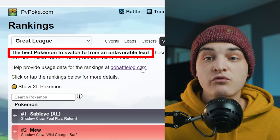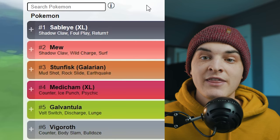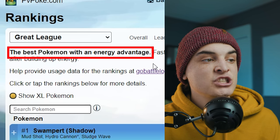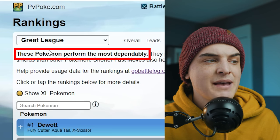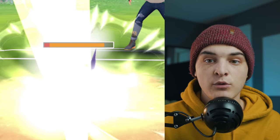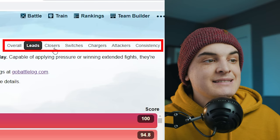Closers are the best Pokémon with no shields in play — Pokémon you use at the end of a match when shields are down. Safe switches are the best Pokémon to switch into from an unfavorable lead, staying neutral against whatever they switch in. Chargers are Pokémon with energy advantage who can go through a whole team. Attackers do well against shielded opponents while being unshielded. Consistency shows the most dependable Pokémon that don't rely on bait moves.